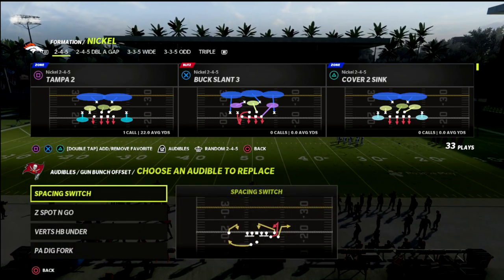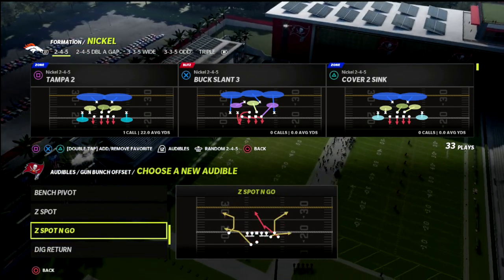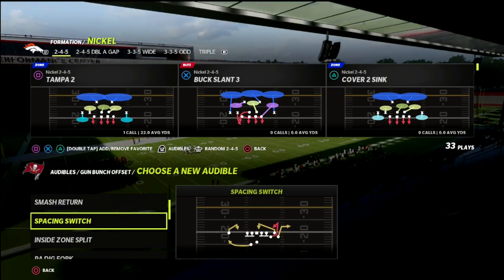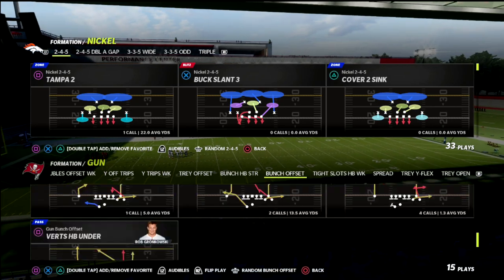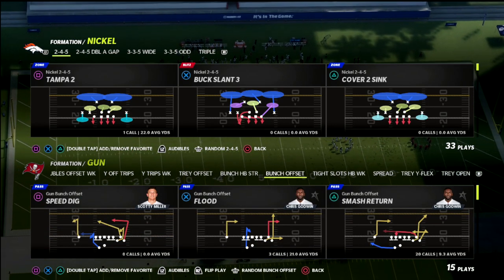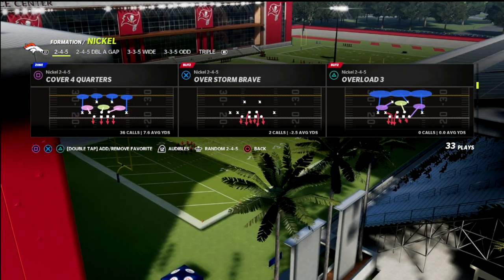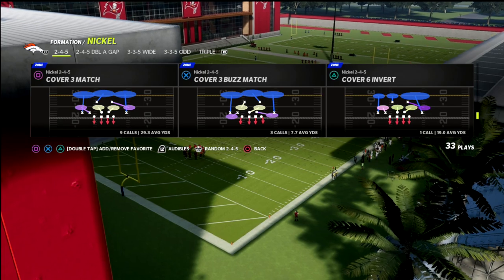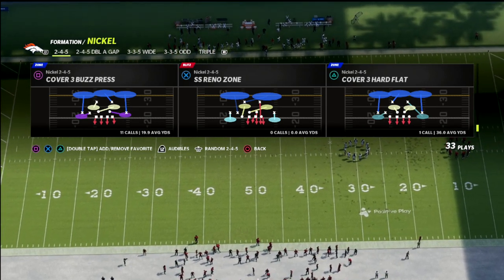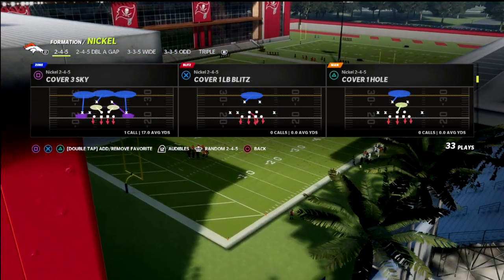Now for Cover 9 or Cover 8 coverage — I wanted to set some audibles real quick from Bunch. We're going to talk through dig return, verts, Z spotting, go, and smash return. Let's come out in flood here. Again, the coverage is Cover 9. Fangio calls this Cover 8 — most terminology is Cover 8 — and the reason why is because it's called half-quarter-quarter, whereas Cover 6 is known as quarter-quarter-half in terms of how the coverage plays out.